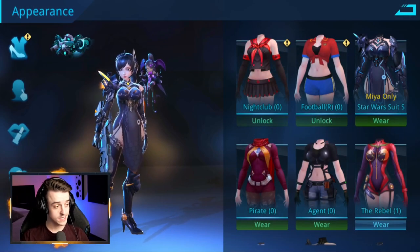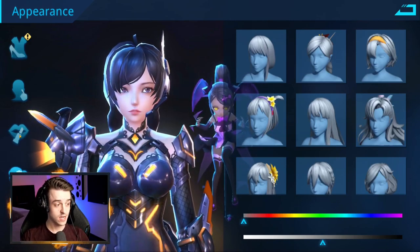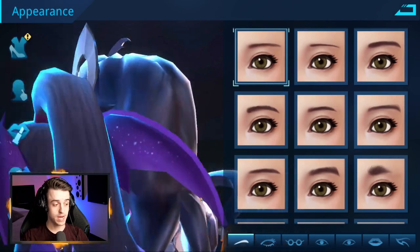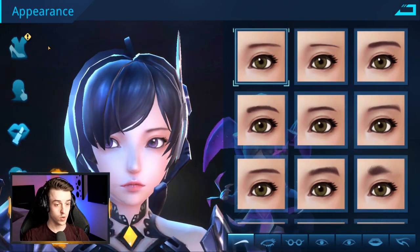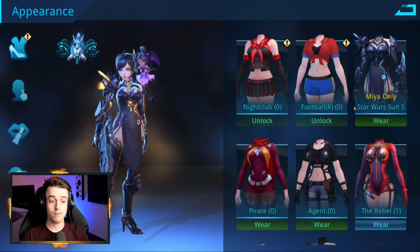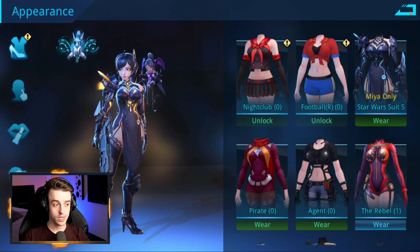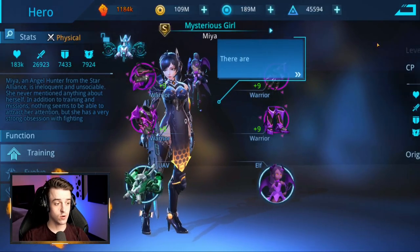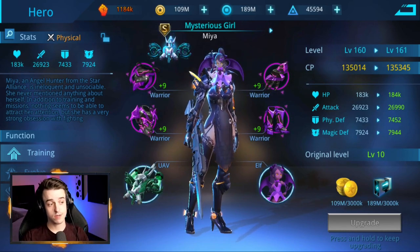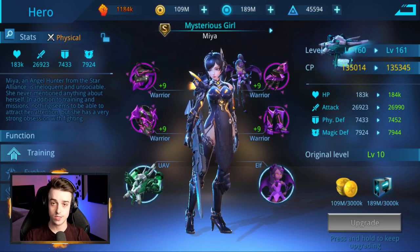The first thing you need to understand is this is a game that allows you to fully customize your characters to your heart's content. The first thing you'll get presented with is a full customization menu to make your main character look however you want her to. You can equip fashion items to her, which you can unlock through various game modes, and eventually you'll unlock more and more customizable options for your heroes. Every single hero in the game can be customized as well. This hero here, Mysterious Girl, also known as Maya, is unique to every single account.